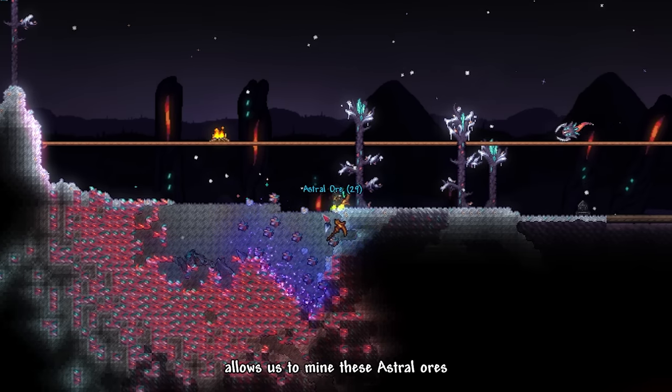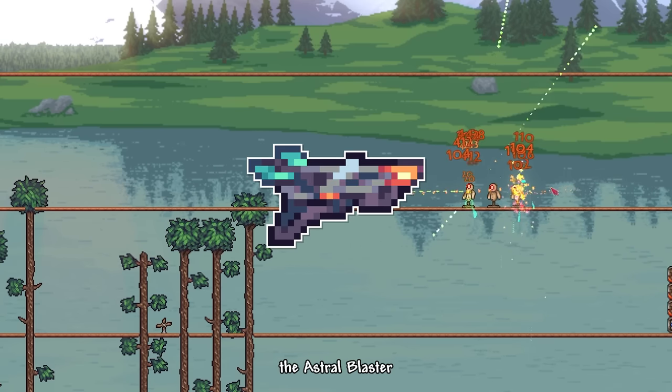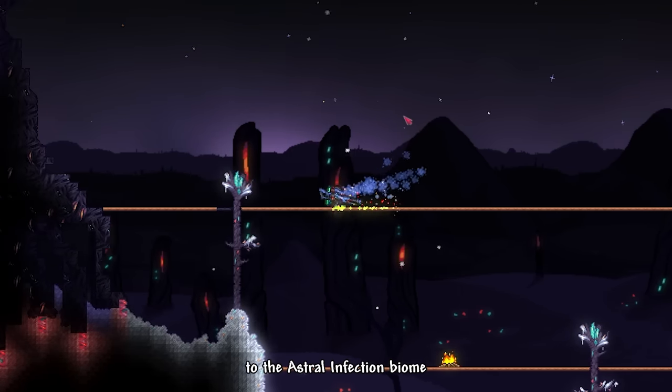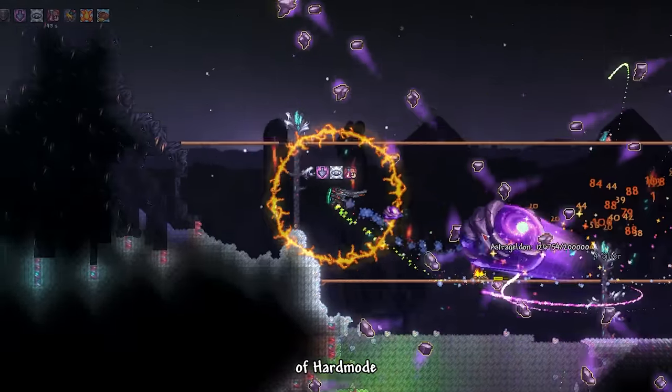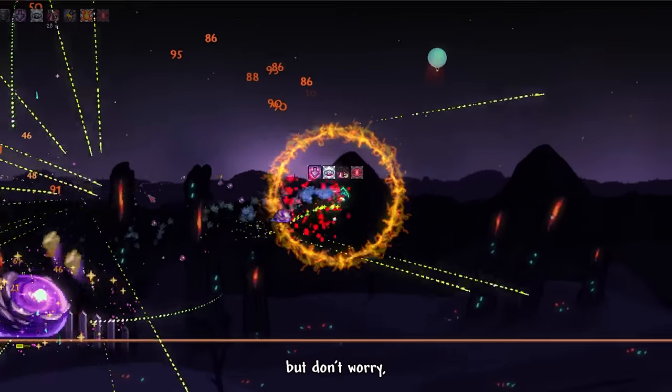We opened the bag but didn't get much useful loot aside from the Celestial Fragments. Defeating Astromtheus allows us to mine Astral Ores, which can be turned into bars. I used the bars to craft the Astral Blaster, which is a mediocre gun. Now we must go back to the Astral Infection biome to face Astrageldon Slime — the true ultimate challenge of hard mode, originated from the Calamity Catalyst mode. The boss might look easy at first, but we haven't gotten to the fun part yet.